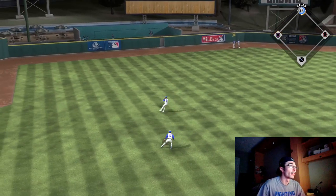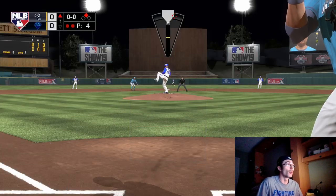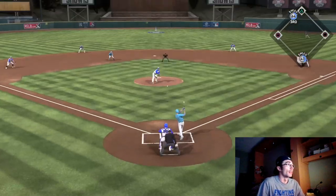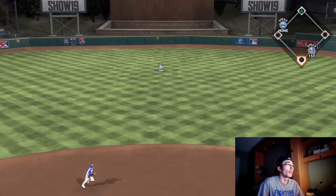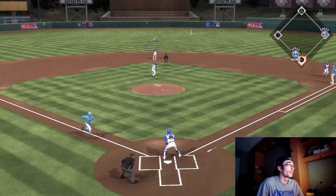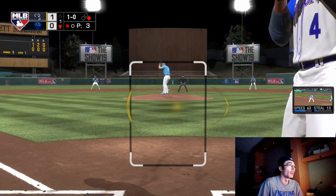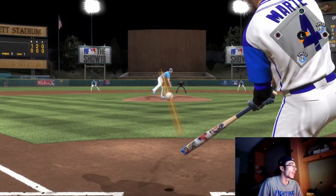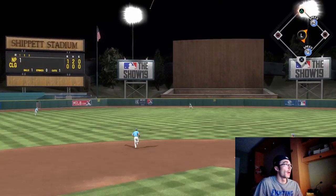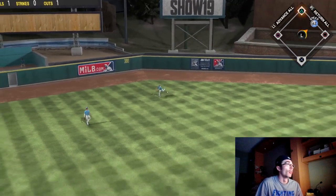I've been waiting for Ken Griffey Jr. all year and I'm really curious to see what his price is going to settle at. I think he's going to be one of the more expensive bosses we've seen — same with Piazza. I also think that Mike Piazza, after using him in the moments, has a really nice swing. So far in this Battle Royale game we are down a run — the opponent hit the ball pretty well with two outs in the first inning.